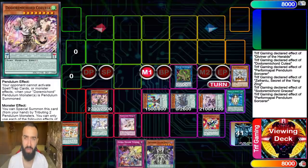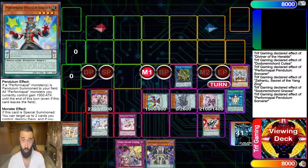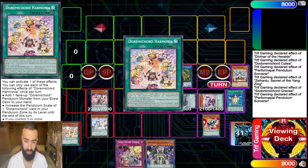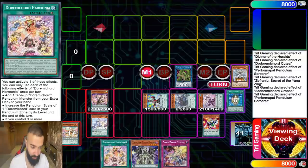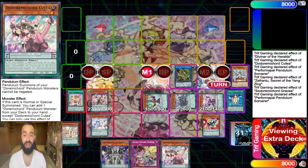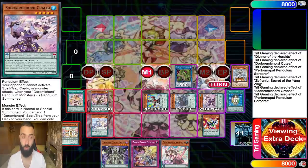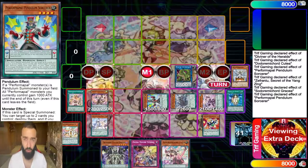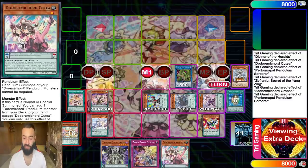You have nine searchers in the deck — Fanseia plus all the others — so you have about 15 ways into this combo, making it ultra-consistent. Rather than searching Musica for the free interruption, I'm going to search the field spell for follow-up. The field spell adds a Duremicord from the extra deck to hand — I'll search Katea for next turn. I'd rather link away Gracia for Needle Fiber combos and keep Katea as follow-up via the field spell.